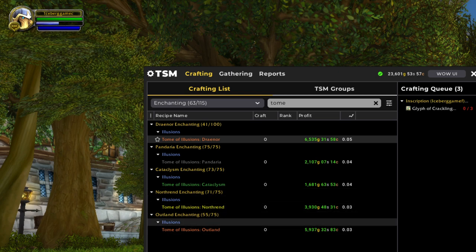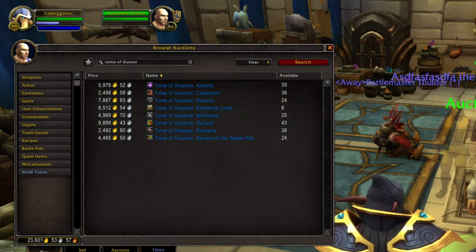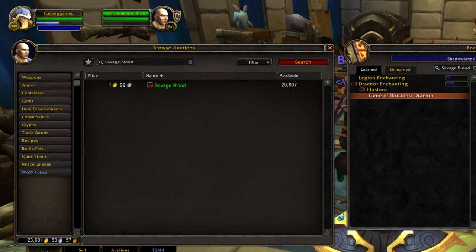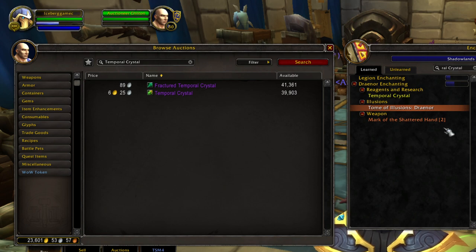I wouldn't really trust TSM right now without verifying, but according to TSM we're making around 2,000 to 6,000 gold per craft on these, so let's take a look. I'm going to verify this on the auction house. And as you can see up here on the auction house, these are in fact selling for the price listed in our TSM, so that is good news — TSM might be finally working again. Spot-checking some of these materials, TSM is actually fairly close, not quite 100% on some of these mats, but for the most part it is pretty close. Maybe TSM is catching up with all the extra data from the region-wide merger.